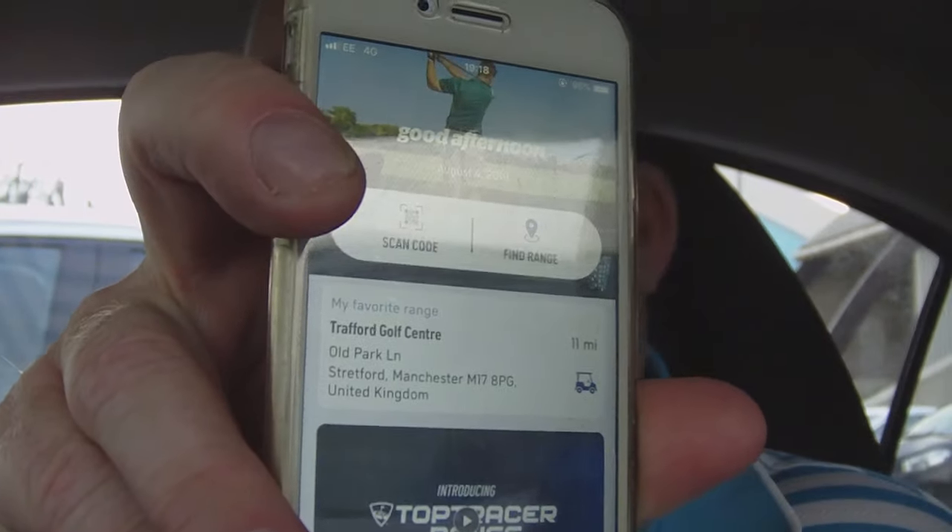You download the app, you scan your code in, and it automatically recognises you and saves all your data. It tells you what stats you've got.